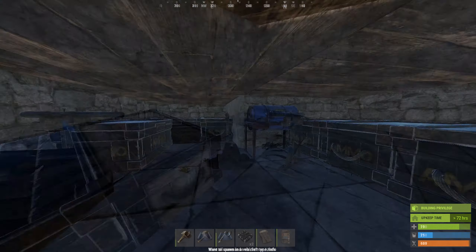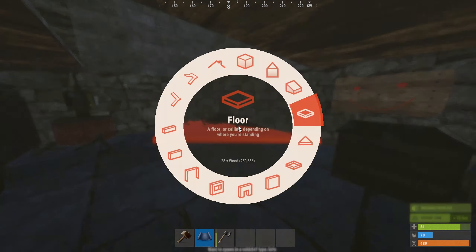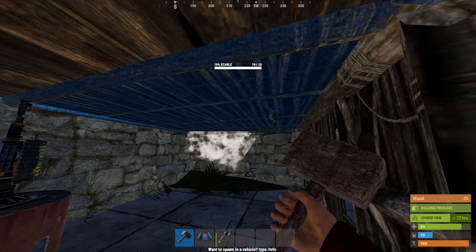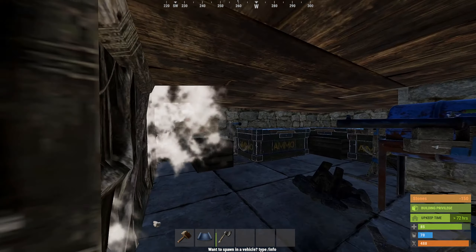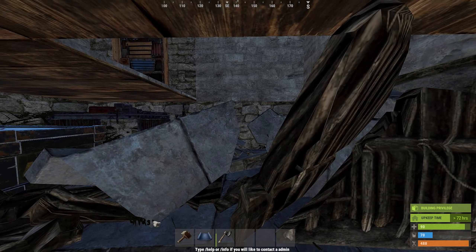This underground base design uses the building's stability to let you enter and leave the underground part of your base, by allowing you to cover up the hole in the floor when logging off, but also letting you open it back up when logging in by breaking a twig wall which is holding the ceiling in place.